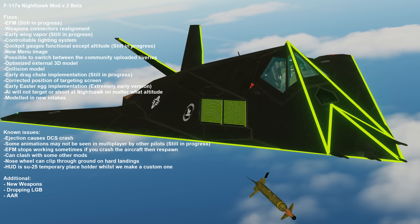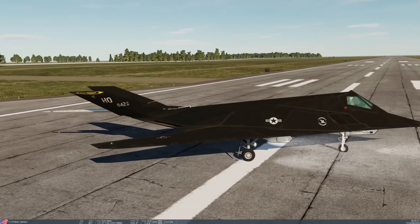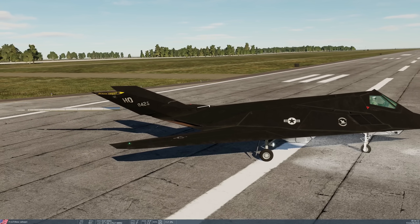Early drag chute implementation. We now have this command — drag chute toggle. It's a work in progress, obviously, as you'll see. But if I press the button — boom! Drag chute. No drag chute. Drag chute. No drag chute.